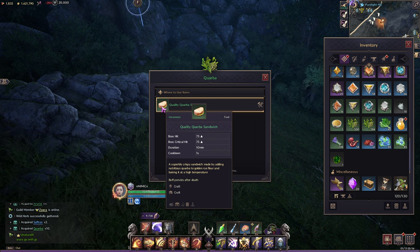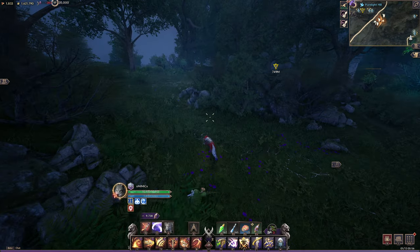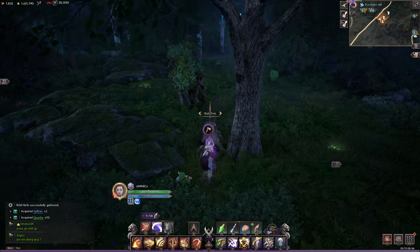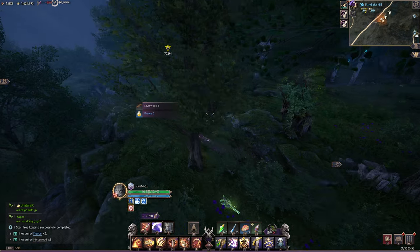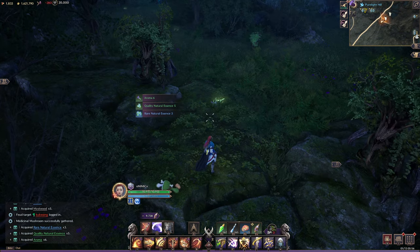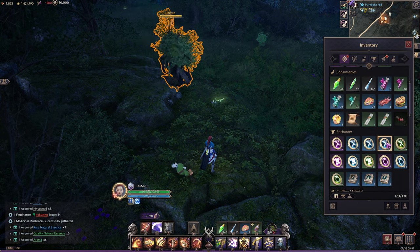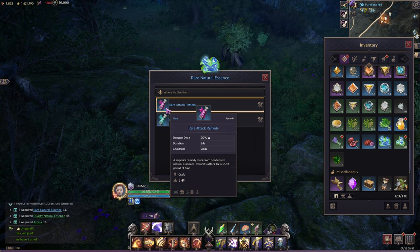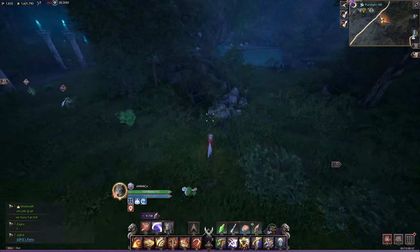Those are just the base green variations. To make them blue you're going to need the additional rain-dropped materials. You have to be farming when it's raining — that's when you get those tier 2 materials to upgrade your foods to blue. The nodes also give you natural essences, which are used to make potions. So you win by coming here anyway because you're getting mats for both foods and potions.